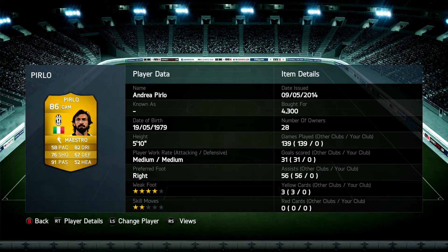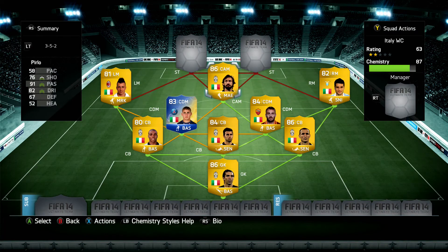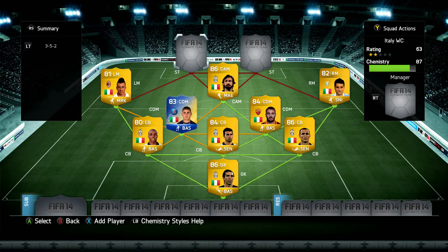58 pace — not the fastest — but still 82 dribbling, 76 shooting, 91 passing. Fantastic free kick stats as well, 4-star weak foot, medium/medium work rates which works okay for a CAM. Maybe I'd like a bit more attacking, but he works fairly solidly and is definitely going to be a very good distributor of the ball.